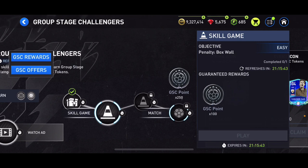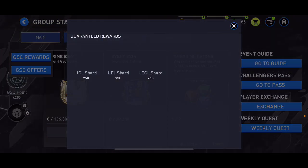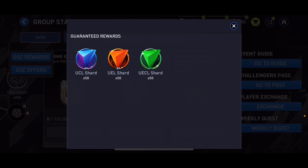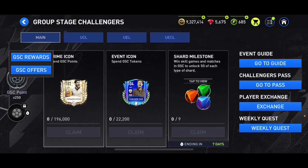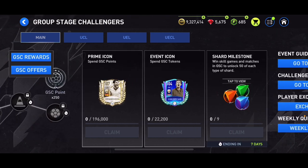We can earn extra GSC points and GSC tokens and get shards here. We're going to get 50 UCL, UEL, and UECL shards this week. Win skill games and matches in GSC to unlock 50 of each type of shard — we just need to do it nine times and it's going to be very easy.